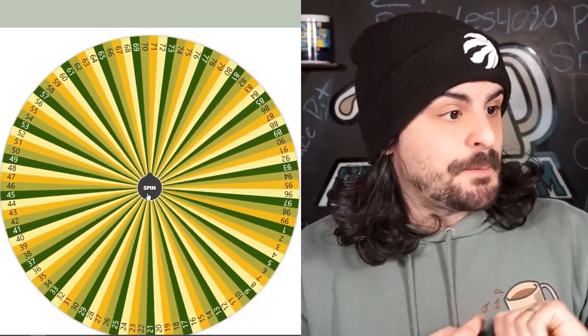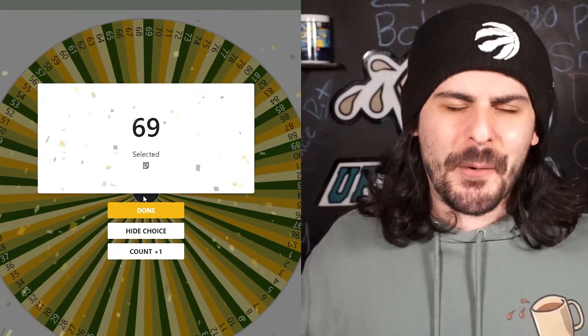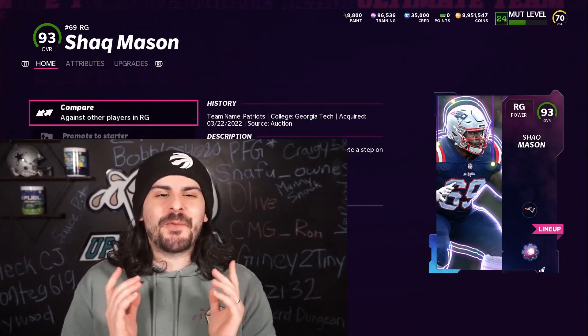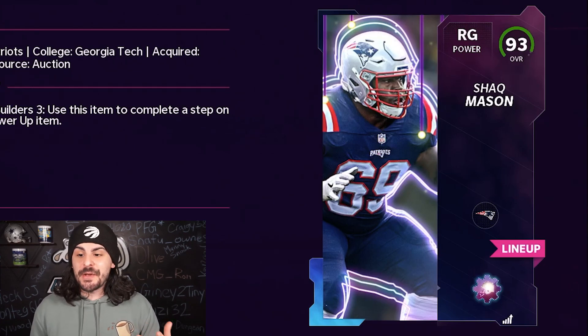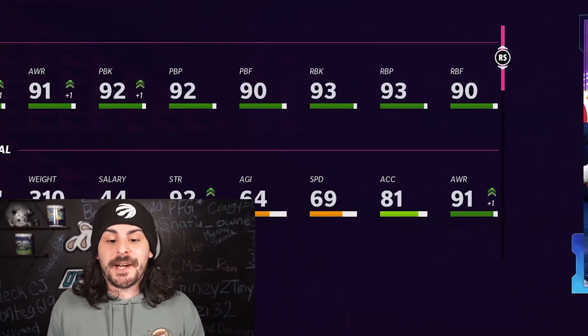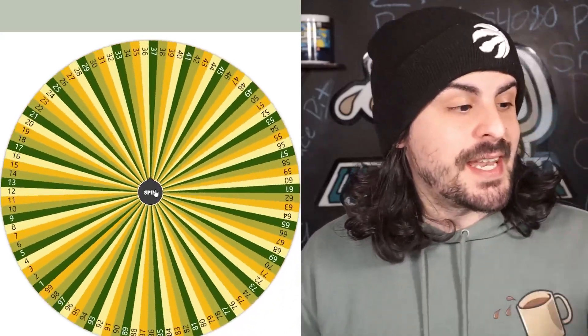Jersey number 2 is going to be... number 69. There are some options we could go with here. We went with Shaq Mason — he has a 93 overall in Ultimate Team. He's got team builder 3, which helps the O-line a little bit. Not a bad pickup for number 69.